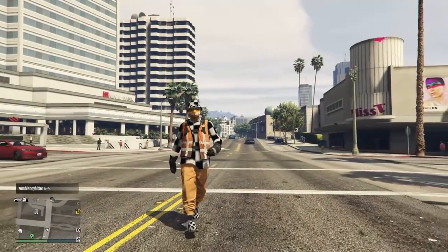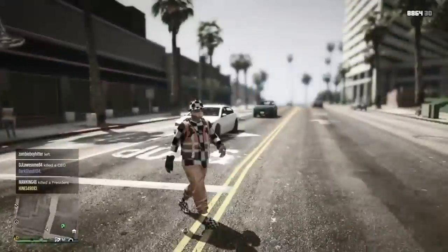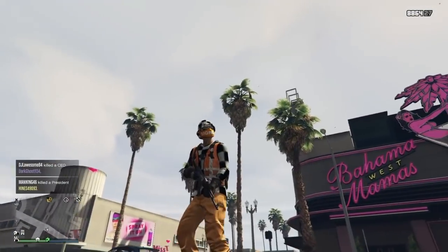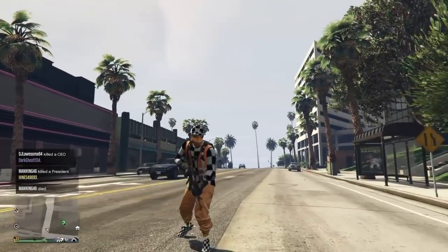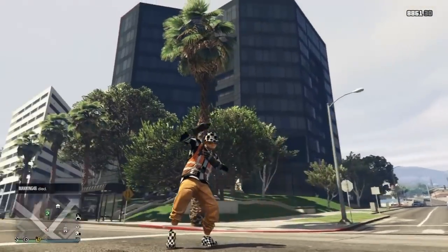Hey, what's going on guys, I'm Dan Harrison here and today's video I'm coming back with this brand new orange checkered modded outfit in GTA 5 Online with the orange joggers and orange trashman suit. Now to do this glitch you will need to do the outfit transfer glitch, which will delete all your saved outfits. So if you have any outfits you don't want to get rid of, I recommend not doing this glitch. With that being said, let's get right into the video.